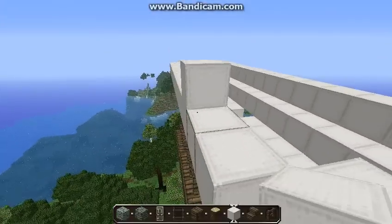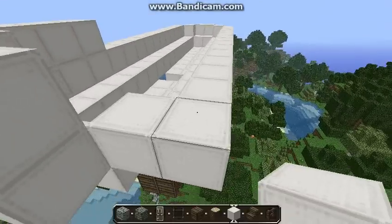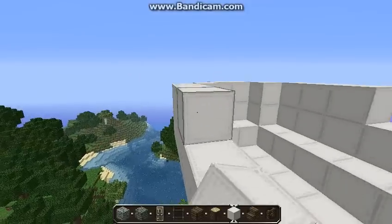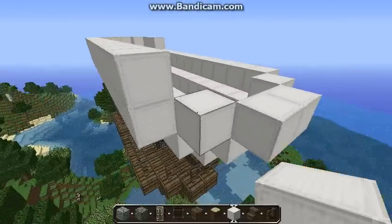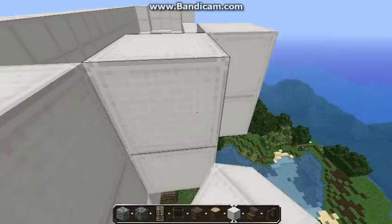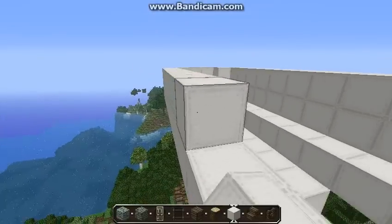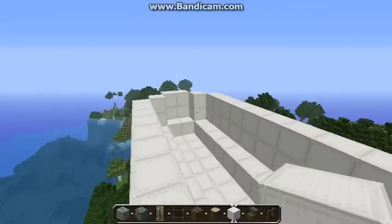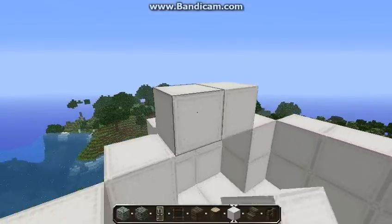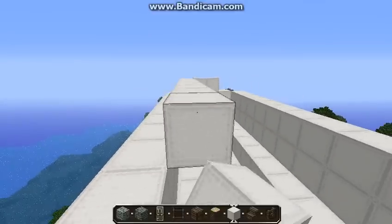And then you'll want to look at this airship in particular and just build up like that — a little more, because that's sort of the midsection of the balloon. As you can see, this is going to create quite a large space, so you can put some stuff up here if you want. And this goes inwards — knock that out — and we're pretty much done on the balloon.